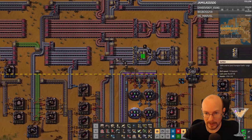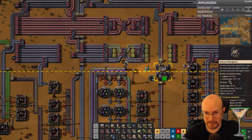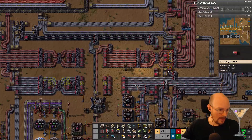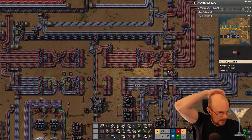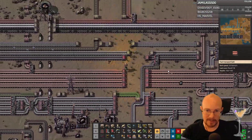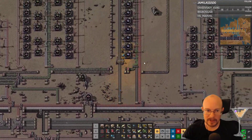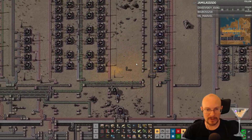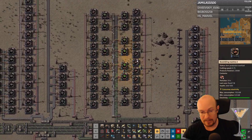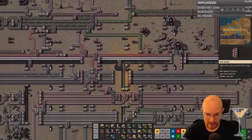Upgrade my entire iron line — just do something simple that I can do right now. My robots will do the rest of it. I'm not calling the stream — it's just my brain. These automation games, you get to a point where it gets so complicated and my brain's so fried from trying to keep everything straight that I just lose it. I can't think anymore.